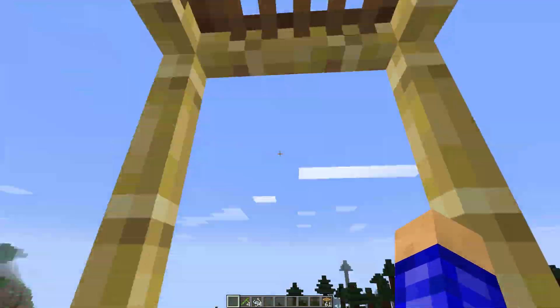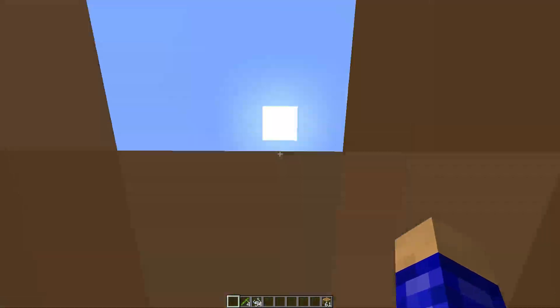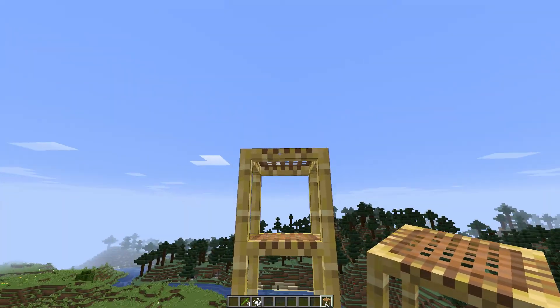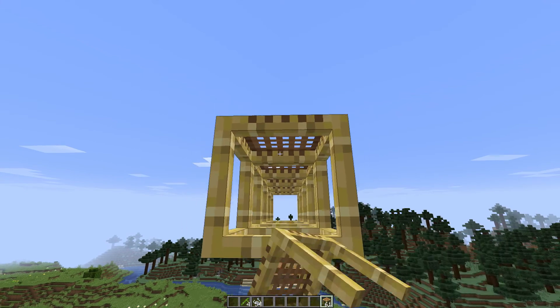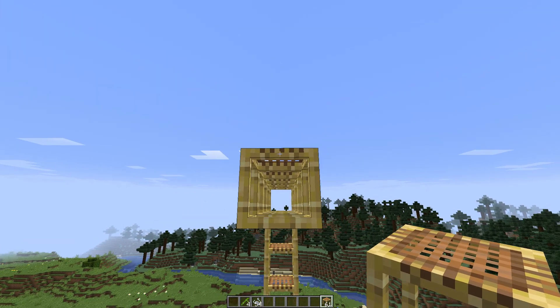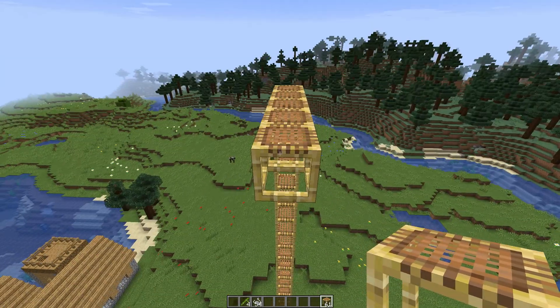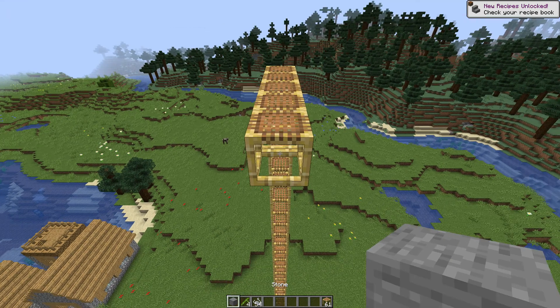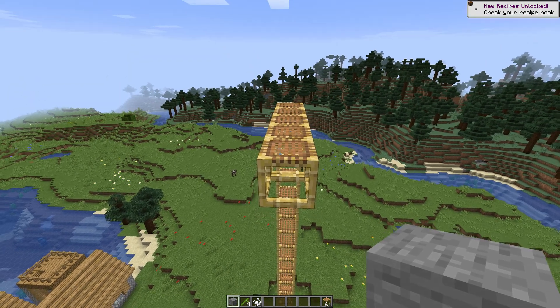When you build these, maybe don't build them too high because it's really, really slow. The really cool thing is you can actually build across too. So we'll go one, two, three, four, five — and if you do six, it has the same physics as sand and gravel, so when I place it it's gonna fall to the ground. To combat this, you can build with stone like a little staircase kind of thing.